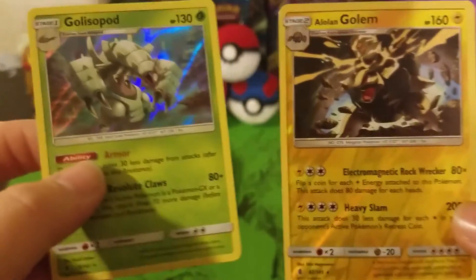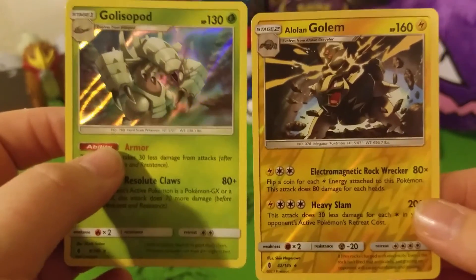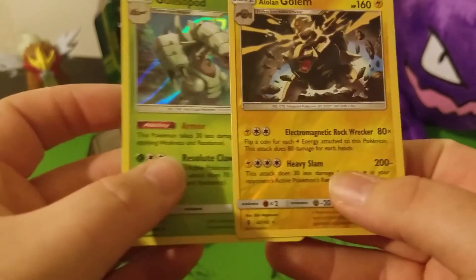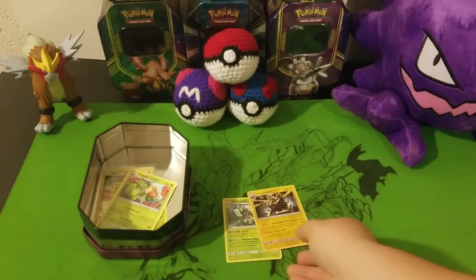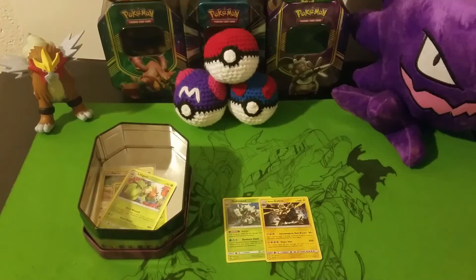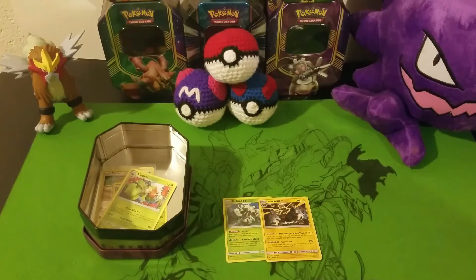Alright, first holler for the giveaway. So these are the two to be added to the pool. And once again, as a reminder, we are going to be putting a link down in the description for the mini giveaway. Remember that for each one that you get on our videos for our crackaways, you will get one point. And whoever has the most points at the end of the month will win the entirety of the cards.